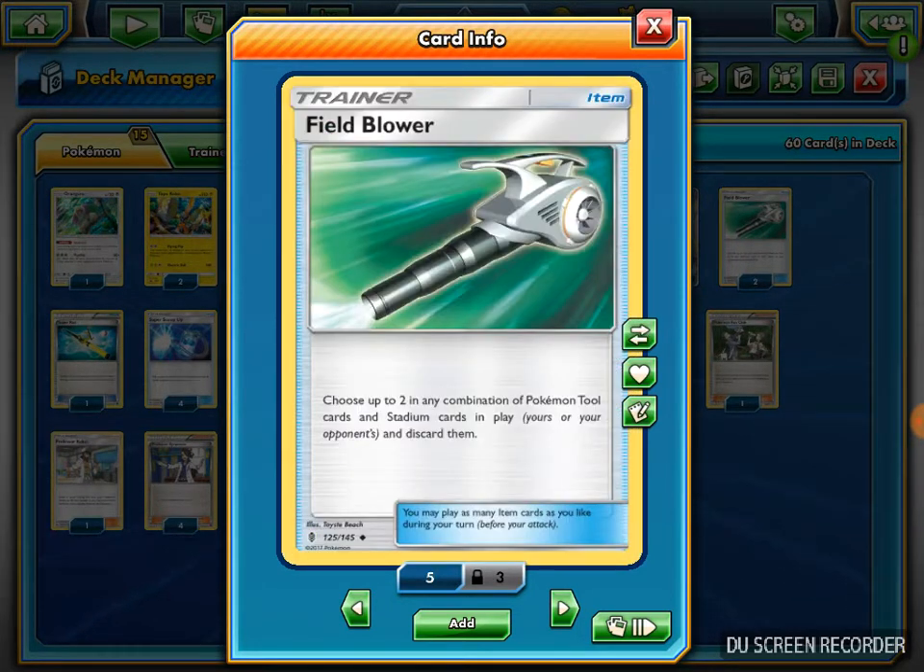Okay, now we're going to the trainers. I play 2 Field Blower, which discards up to 2 of any combination of Pokemon Tools or Stadium cards. Pretty much to deal with Garbodor and its Garbotoxin ability - if it has a Tool on it, any Pokemon with abilities is negated. My deck is very ability-reliant: Mega Alakazam, Oranguru, Hoopa, and Tapu Lele. So I need those Field Blowers to keep my abilities live.